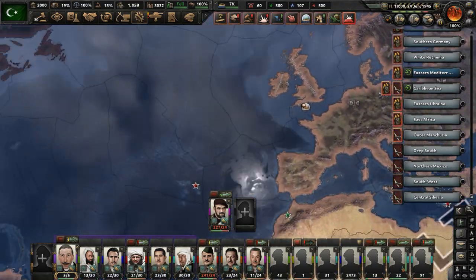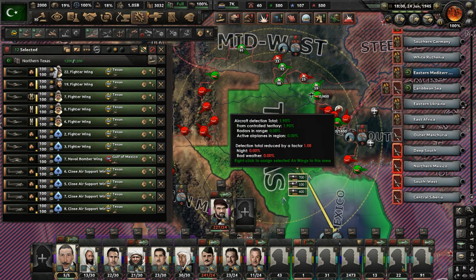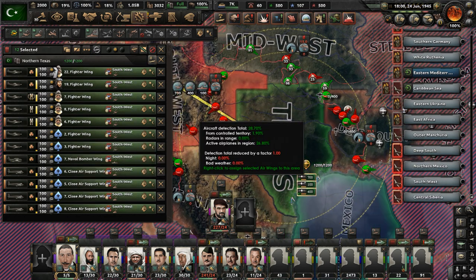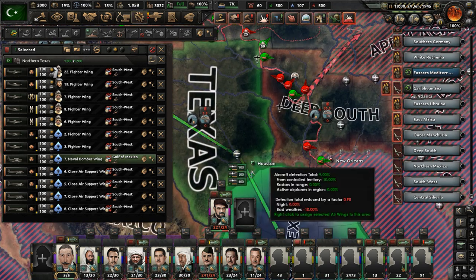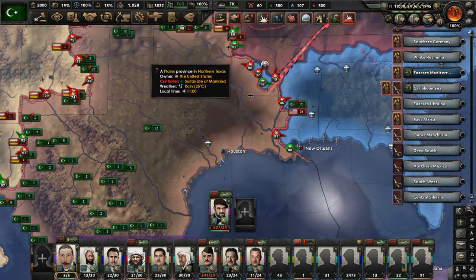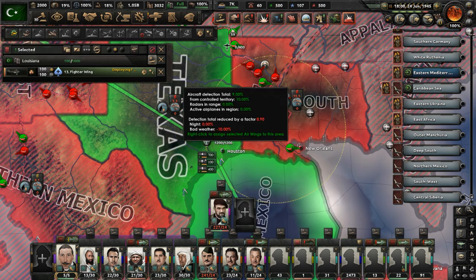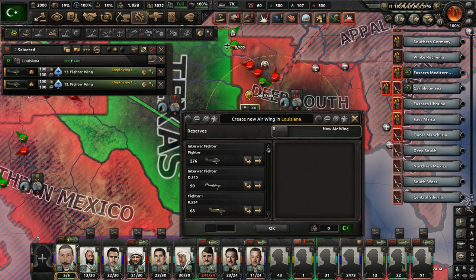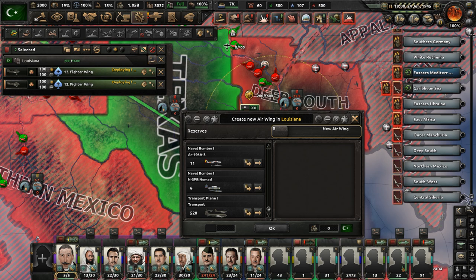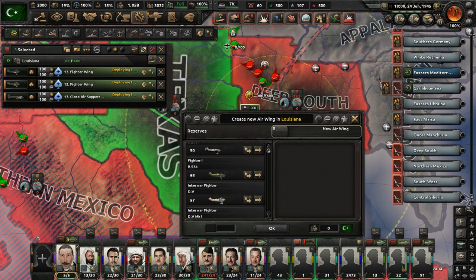Let's check on the USA and see how we're doing there — we are making good progress. We're pushing out of Texas now. Let's move these planes to the west. We captured an air base in Louisiana — let's set up some more planes and have them operate in the deep south. Get some more fighters there. That air base has a lot of capacity for aircraft. Get more close air support out there — we have almost 70,000 close air support. That is crazy.